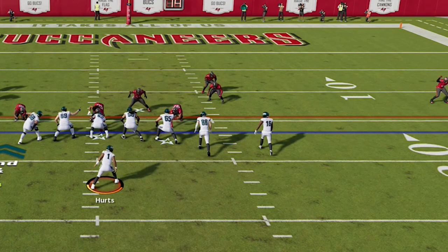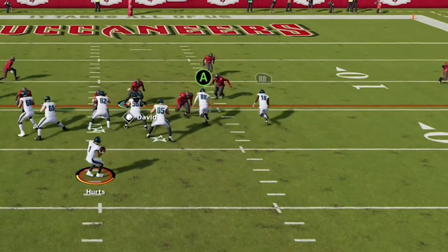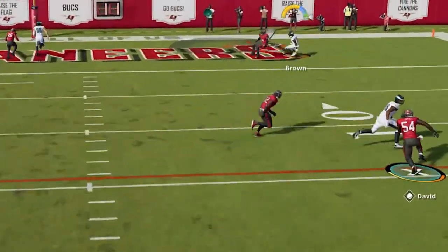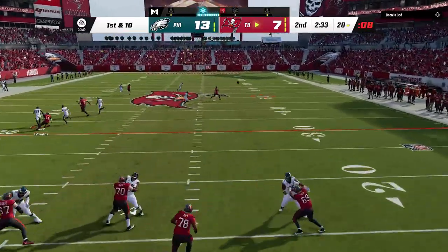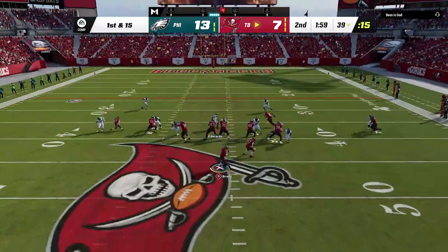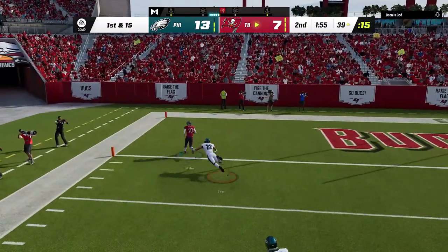He goes back to man zero blitz and since I'm trying to kill clock before scoring I make a zig route adjustment to my slot receiver, but he is all over that. I try to switch it up last second and use the aggressive catch glitch again, but this is a very timing-specific throw — you have to throw it exactly when the DB flips his hips — so I throw way too late because it wasn't my first read and I turn the ball over in the end zone. On the defensive side he starts figuring out my man defense, flipping the field on one play, and on the next play he makes a corner route adjustment and torches my safety in man coverage to take the lead.